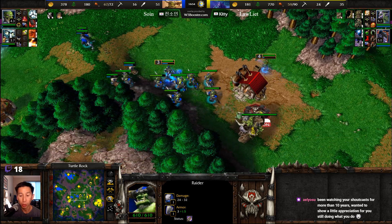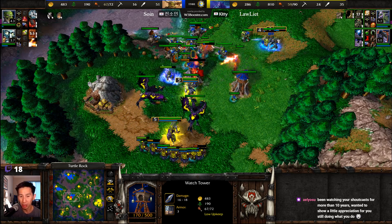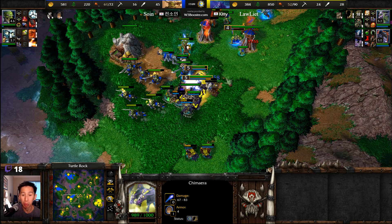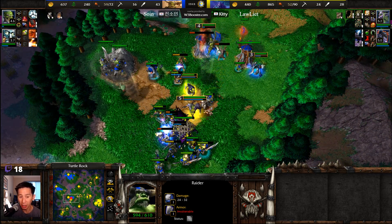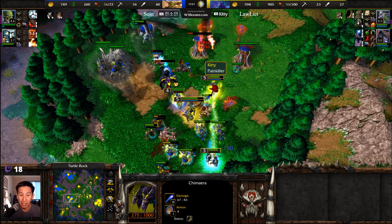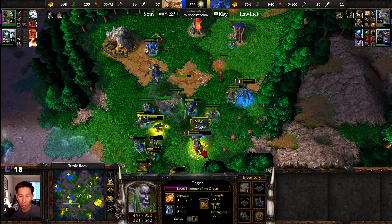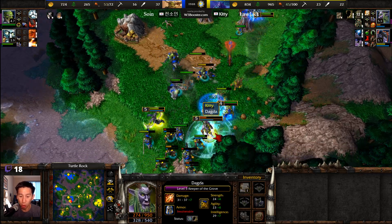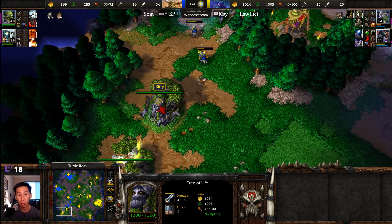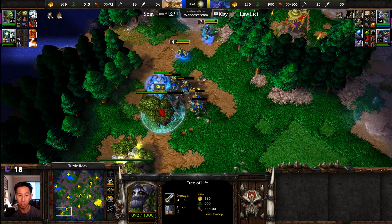Coming back around — raiders with plus one upgrade. Ancient of War trying to beat them away as we see the watchtowers get destroyed before this expansion even fully gets set up. Troll bat riders find the chimera quickly. Both sides fighting their way through — watchtowers doing a little poking. Cyclone trying to remove some raiders as the chimera gets ensnared. Troll bat riders continuing to push across. We're looking at level five heroes for the Night Elf, level four and level three for the Orc — not working out well for So.in. Keeper of the Grove could get taken down. Scroll of Town Portal for a quick escape — LawLiet forced to use it, opening up exposure to that Tree of Life right there.